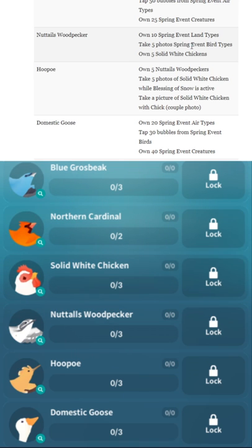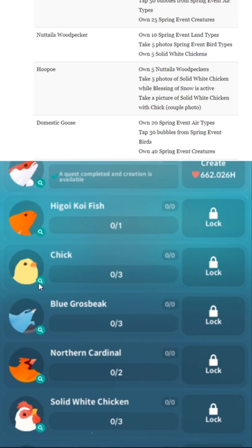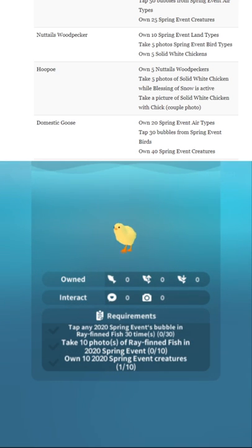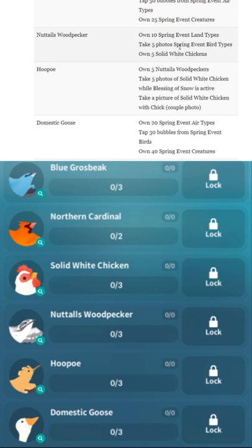It tells you right here: the chick is a land type. Own 10 Spring Event Land Types. Take 5 photos of Spring Event Land Types and Bird Types. Own 5 Solid White Chickens.